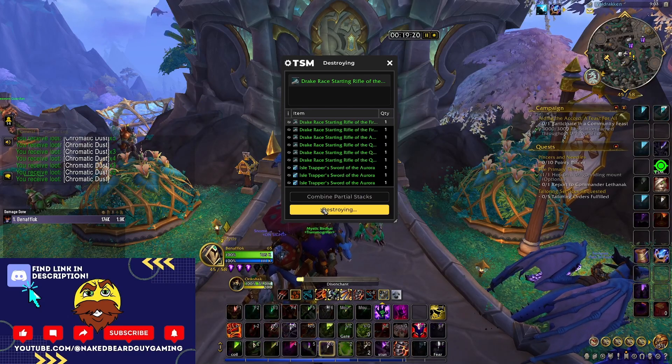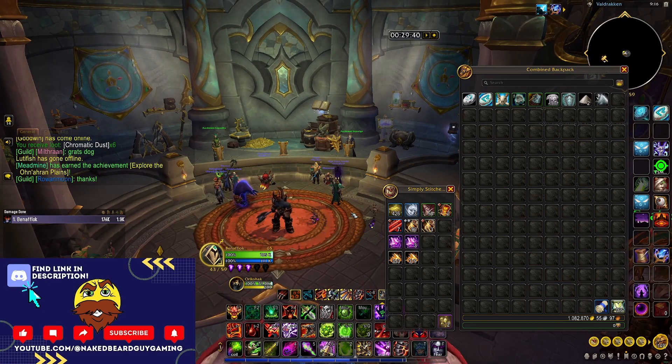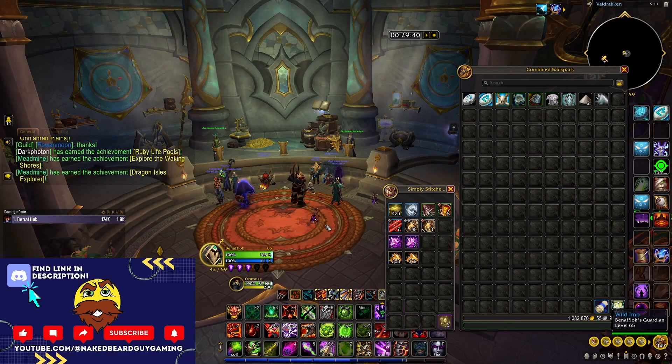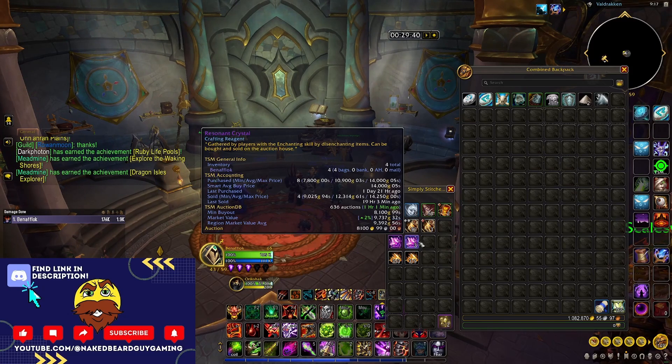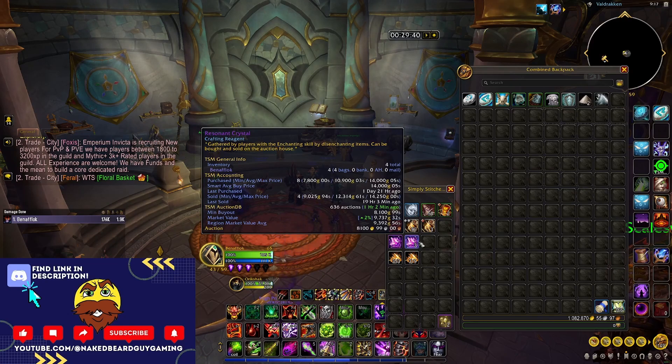We have our totals and that is by far the luckiest I've ever been doing this. In batch one I got 353 Chromatic Dust and one Resonating Crystal — that's what I expected. But in the second batch I hit three Resonating Crystals, for a total of four in the run. I have never gotten more than one in a 30-minute run before. It's a percent chance — you cannot expect to hit any, let alone three or four.